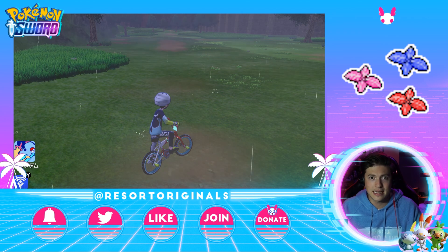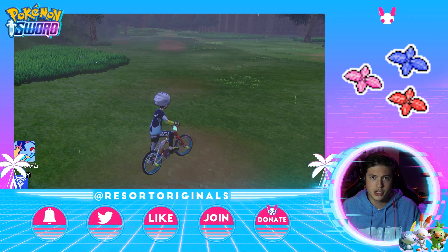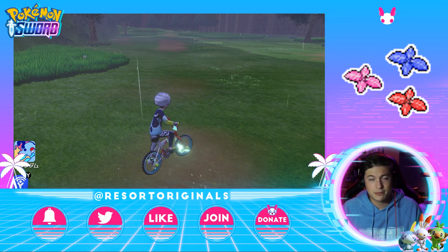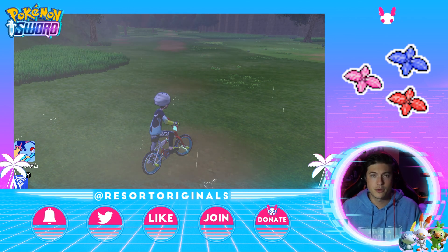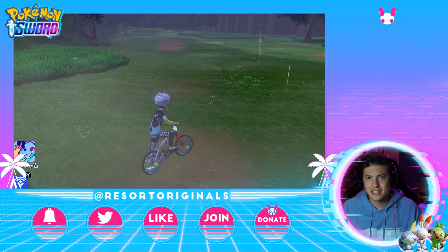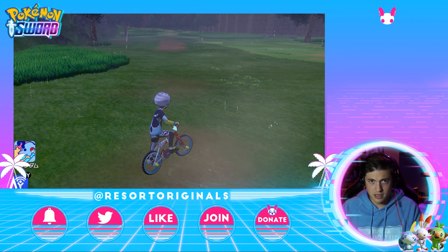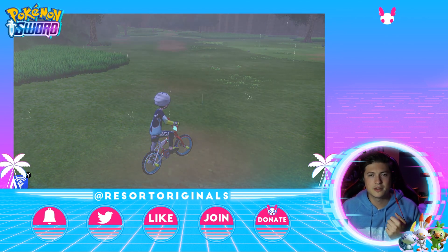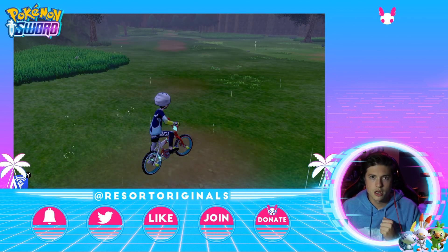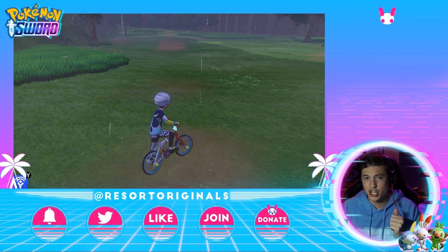If you go back to the Battle Tower in Wyndon, you're able to gain battle points to purchase mints. They're pretty expensive, so it is a little bit of a grind, but if you have a Pokemon that is perfect and the only thing you need to do is change the nature, that's the direction I suggest you go. For specific natures, I would suggest Modest, Adamant, Timid, and Jolly — those would be the four you see most. So if you can get four Ralts that have those four natures and the Synchronized ability, you're going to be in good shape.